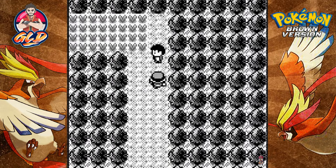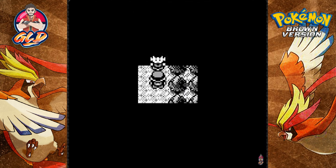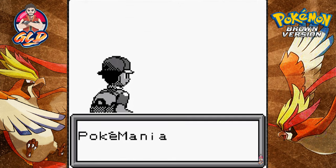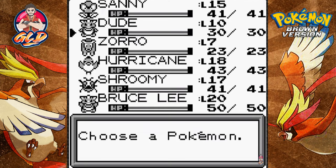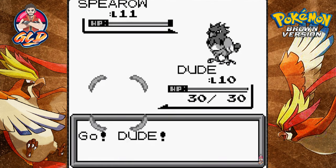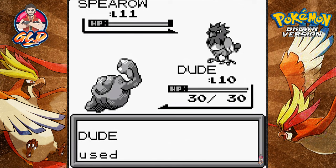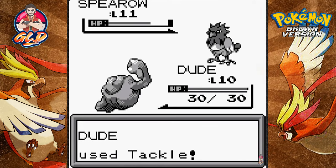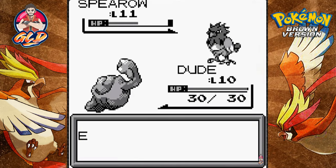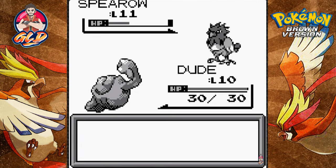We're heading up north - a kid wants to show his Pokemon. An emo Pokemaniac wants to battle and he's coming out with a Spearow at level 11. I'm switching out to Dude. I don't know what kind of team I'm going to build because this is all new to me. I want to make a balanced team using Pokemon I may have used before but never finished the game with.